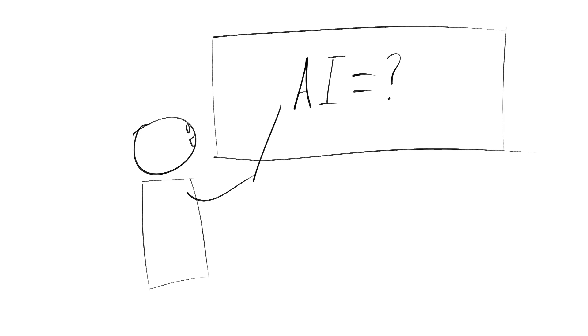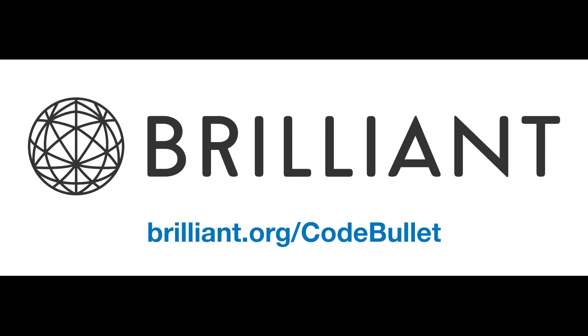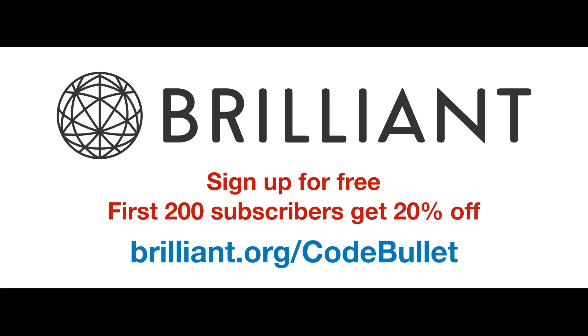I'm going to start doing some tutorials explaining how my AIs learn and think in the following weeks. I will try to make them pretty simple and low level, but I'll be expecting at least a basic understanding of coding and algorithms. After all, I will be explaining the genetic algorithm to you, and that is in fact an algorithm. Head over to boot.dev slash code bullet to check out a bunch of their free courses, and the first 200 people who use this link will get a whopping 20% off the annual subscription. If you want to learn some computer science and support yours truly at the same time, it would mean a lot if you could go and check them out.